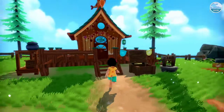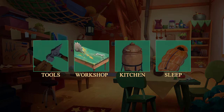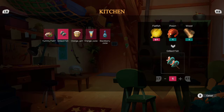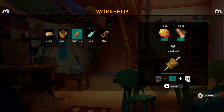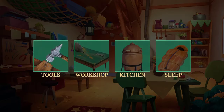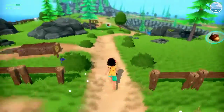We need to eat — I forgot about that. We could make the easiest thing, I feel like, which would be blackberry juice. Or fish. But we need to make an oar first.